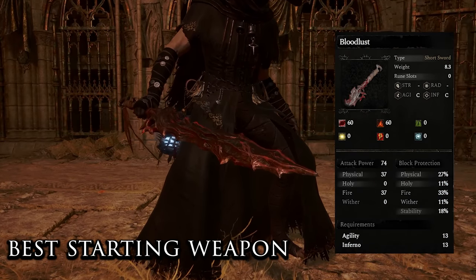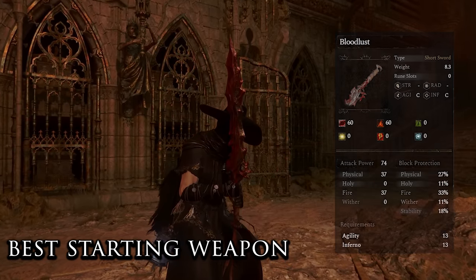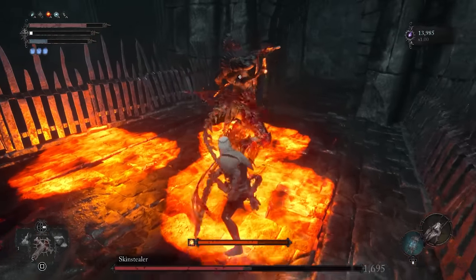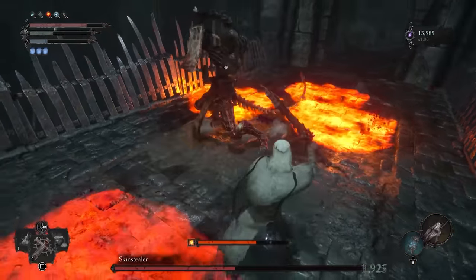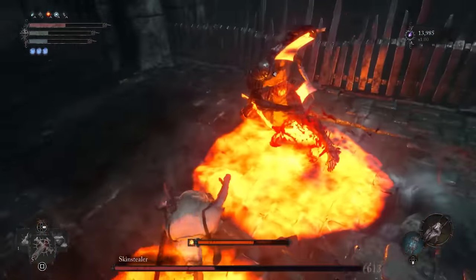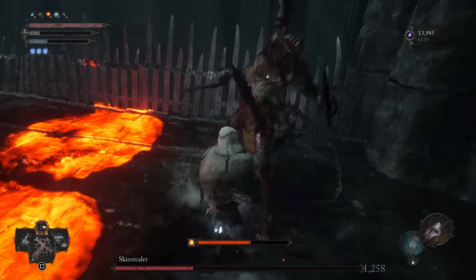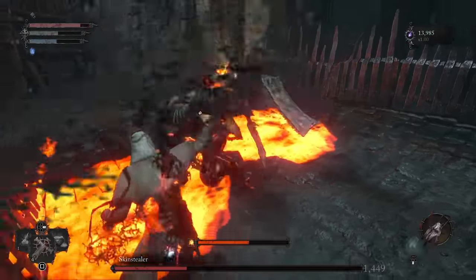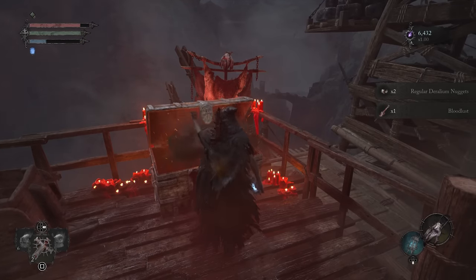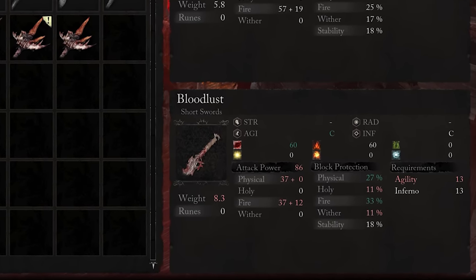The best starting weapon for this Inferno build is the Bloodlust Shortsword. This will be your main weapon until you kill the Light Reaper boss and obtain the Light Reaper dual swords. The Bloodlust sword scales equally with agility and Inferno, has 60 bleed and burn buildup on enemies, and is a light weapon with super fast attacks. It can be found very early in the game, inside the chest where you fight the Crimson Rector mini boss in Fitzroy George. You will need at least 13 agility and 13 Inferno to wield it.